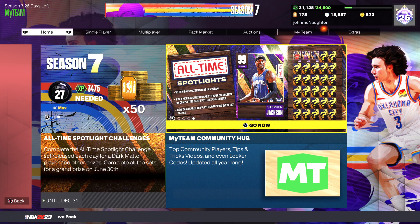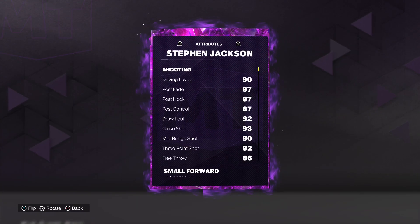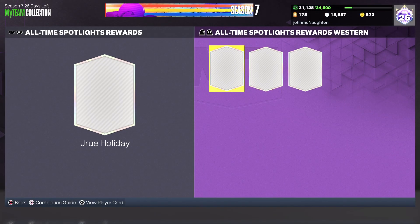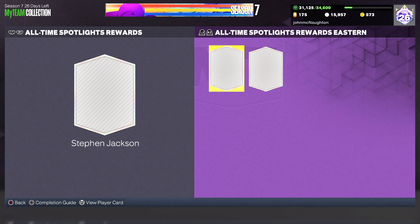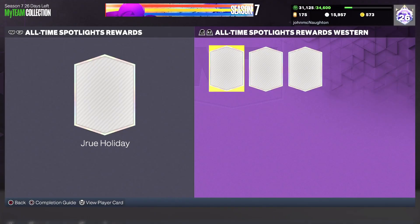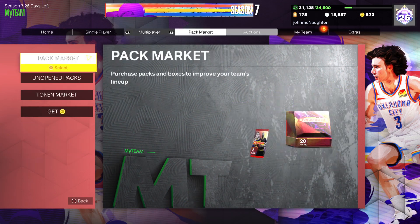You can get one every single day of June. If you go over to Collection, you already have a couple out right now — you have the Steven Jackson card that you can get for free by doing a couple challenges. He's a pretty nice card with 35 purple and 15 gold. If you do these challenges you're also going to get mystery players, possibly even an invincible card. You also have Drew Holiday out — he's a good card with 99 steal and 99 perimeter — and then Paul Westphal as well.